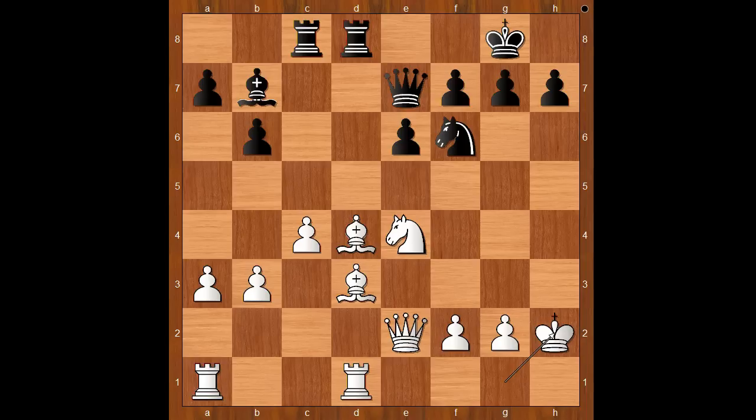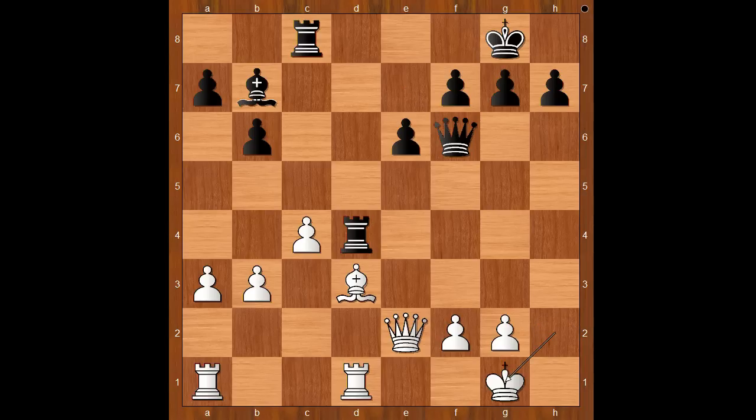And now rook takes on d4, knight takes knight check, queen takes knight, king to g1, rook from c to d8. White to move — perhaps rook from a to b1 should have been considered.